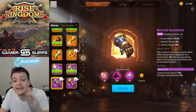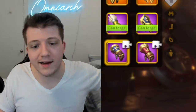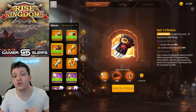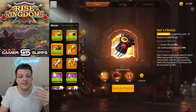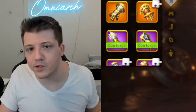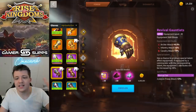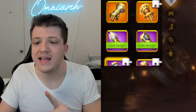I know it's slightly less attack, but if you get the two-piece bonus it's actually more attack if you have the talent. Ian, you've made a poor choice — you should have chosen the Revival Gauntlets. These do look kind of cool, like gloves out of a Fable game, but let's move on to number three on the list, which is also a pair of gloves — basically the infantry version of Ian's Choice.